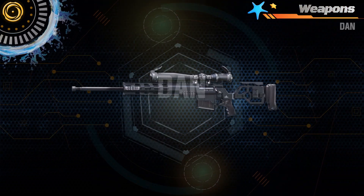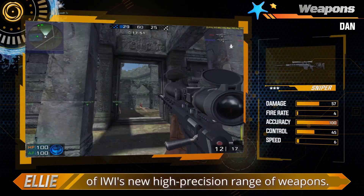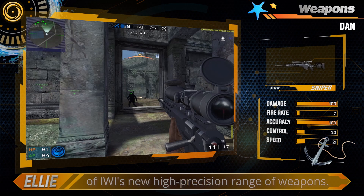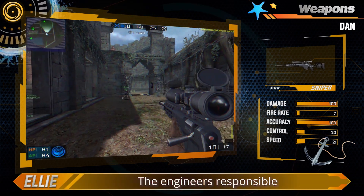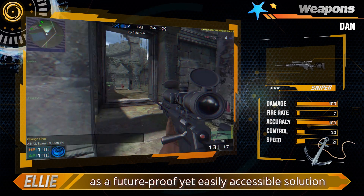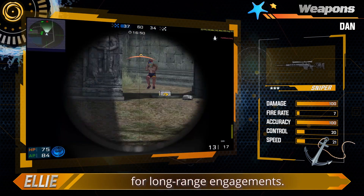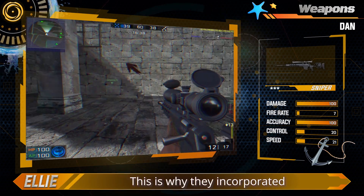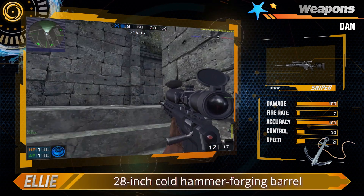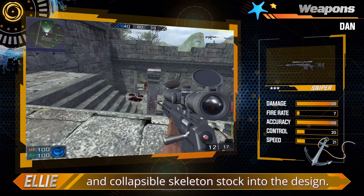DAN. The base model Dan Sniper Rifle is part of IWI's new high-precision range of weapons. The engineers responsible for its design envisioned it as a future-proof yet easily accessible solution for mercenaries across the globe to use for long-range engagements. This is why they incorporated the .338 Lapua Magnum, 28-inch cold hammer forging barrel and collapsible skeleton stock into the design.